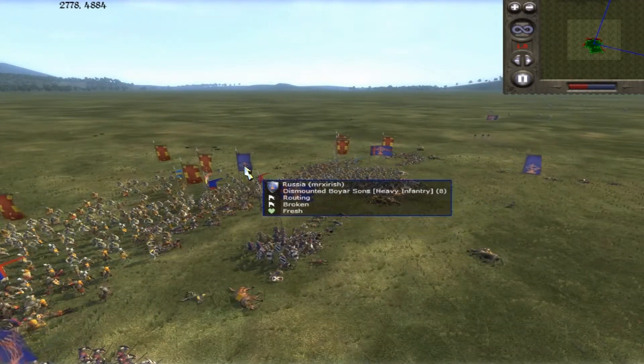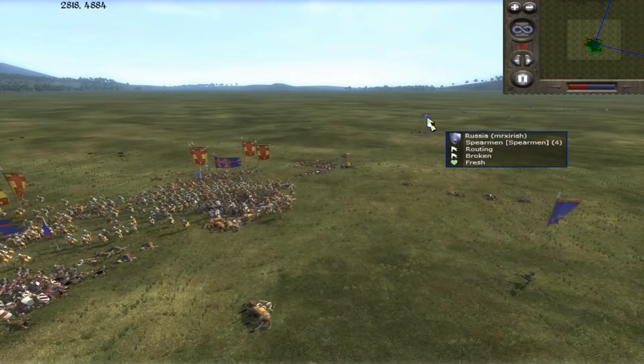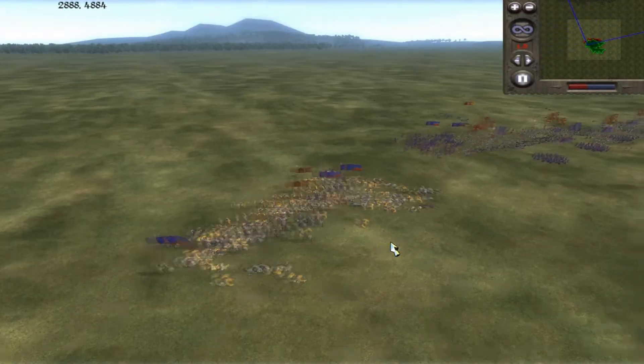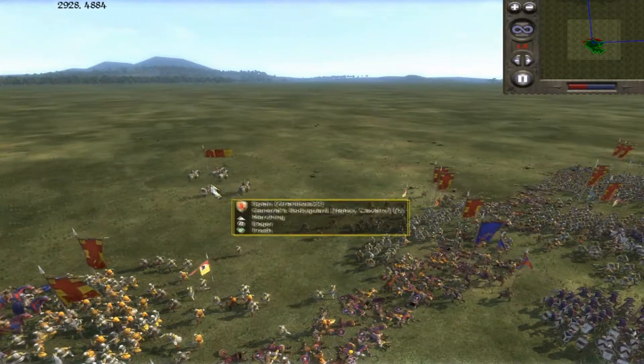You can see I already have my troops retreating — my dismounted boyarsons and my unit of spearmen over here are retreating. So I'm kind of close to defeating all this cavalry over here, but that probably won't be soon enough where I can come around and then hit his Shilverick Knights in the rear.